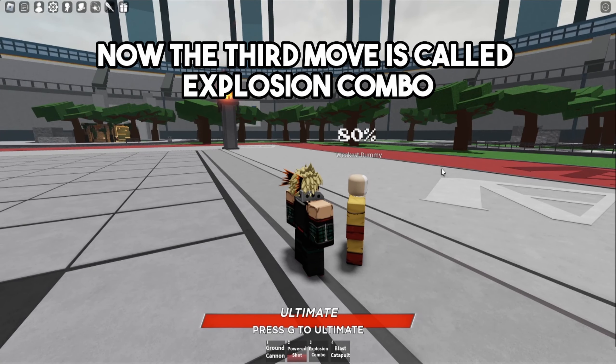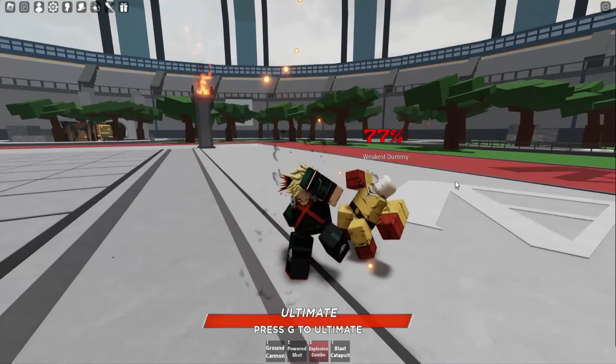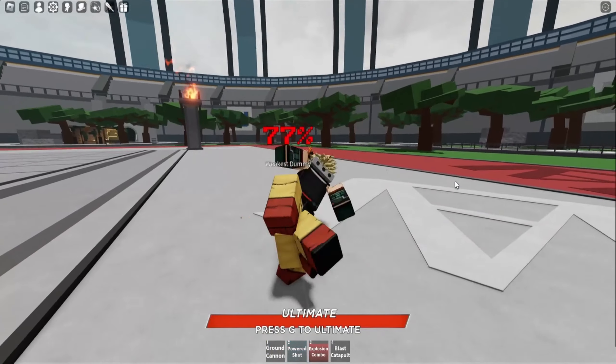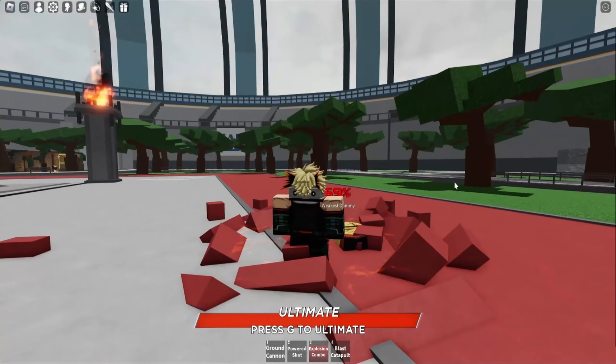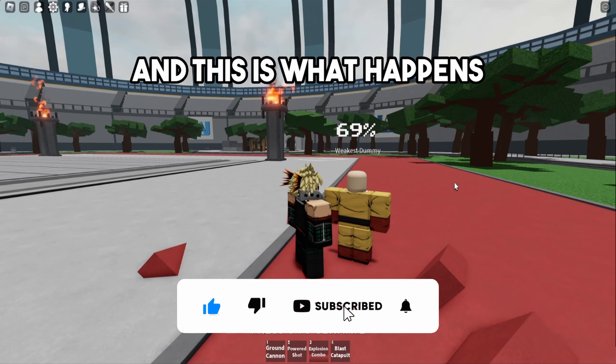The third move is called Explosion Combo and this is what happens. The fourth new move for Bakugo is called Blast Catapult and this is what happens.